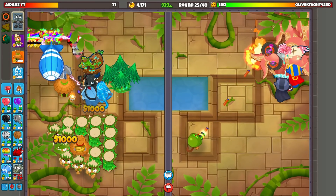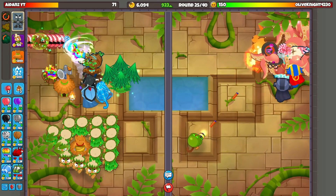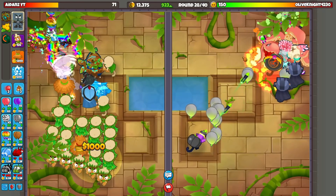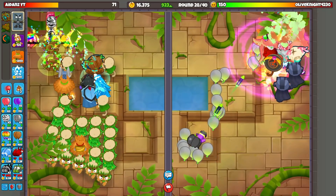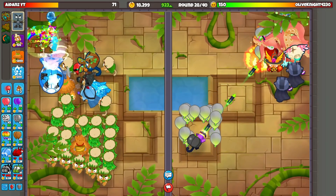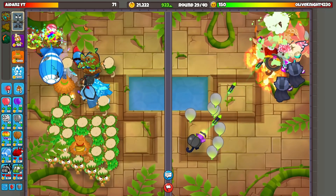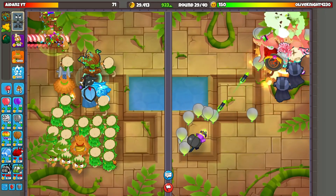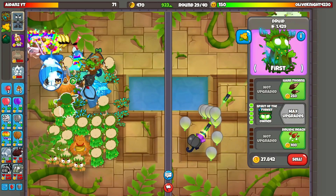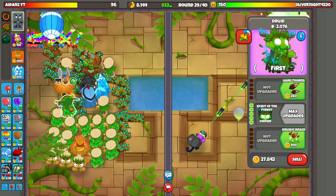I should probably start saving up for Icicle Impale just in case he decides to send DDTs around round 26, because those would not be fun. This guy has such a terrible defense — I could send him anything and he'd die. But we do not want to kill him yet. I want to get Spirit of the Forest first. Let's sell off a couple of these — Spirit of the Forest, yes, let's go! We got it up!